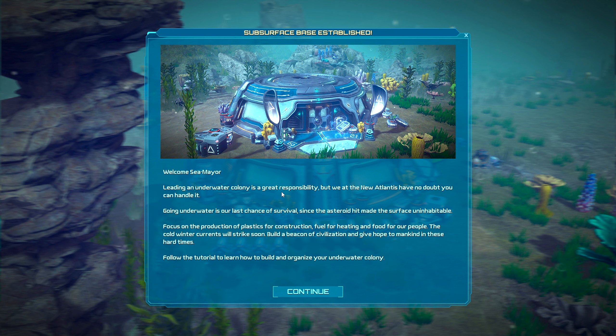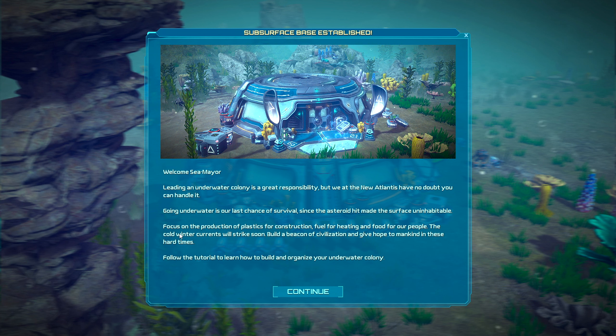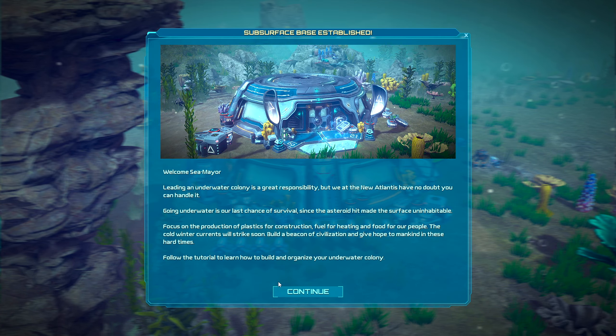Leading an underwater colony is a great responsibility, but we Atlantis have no doubt you can handle it. Going underwater is our last chance for survival since an asteroid hit and made the surface uninhabitable. Focus on production of plastic for construction, fuel for heating, and food for our people. The cold wounds recurrence will strike soon — build a beacon of civilization.